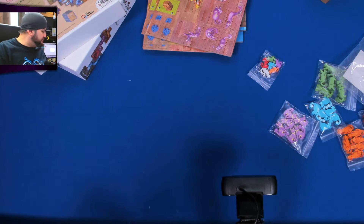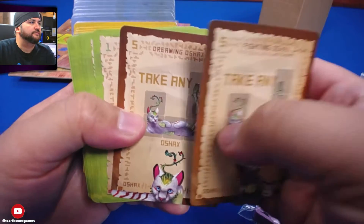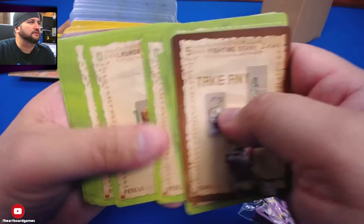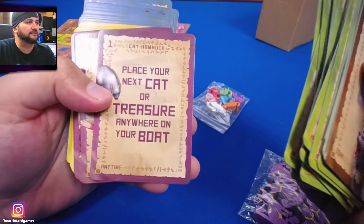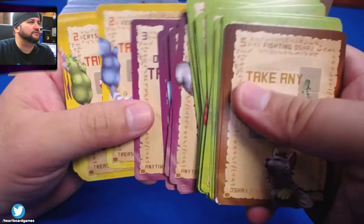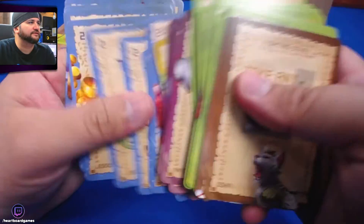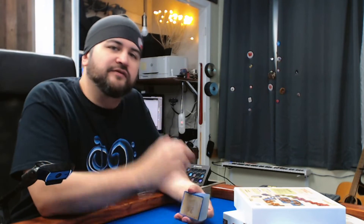Now we have the cards to look through — let's take a peek at these. There's a beeping in the background; hope you don't hear it but I do. All these cards have the same back — the blue backing. Place your next cat. So these are a bunch of different goals and treasures. I don't quite know how to play the game yet, so these are all things that are going to be discovered whenever we play the game at twitch.tv/heartboardgames. Come over there, give us a follow, we'll say hi — tell them where you found us here on YouTube.